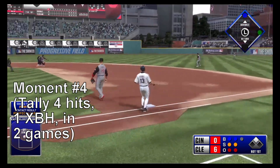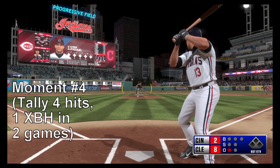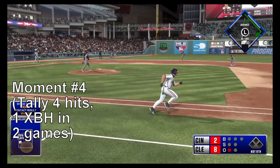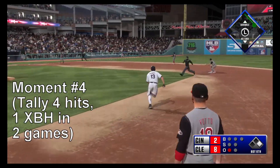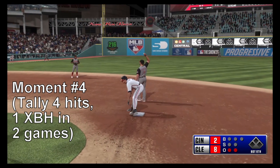Now Omar Vizquel as the switch hitter will take his cuts left-handed. Here, and now the second pitch is swung on and hit in the air to left — and that'll get down for a base hit. The tag and he's nabbed trying for two.